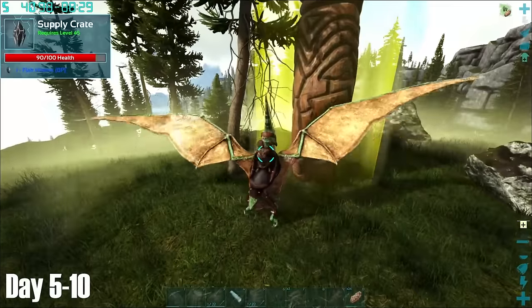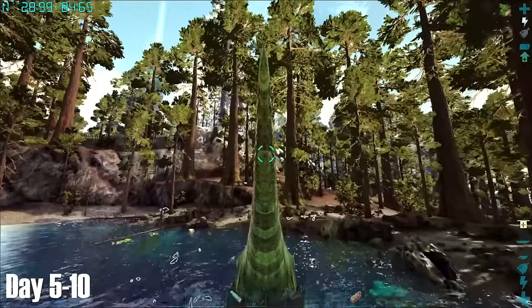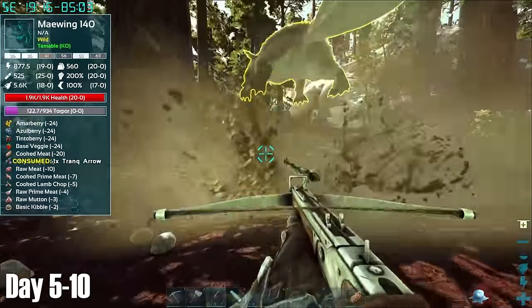I then explored the Redwood biome and found this nice looking lake surrounded by Maywings. Speaking of Maywings, I decided to have a go at taming this level 140, but the Maywing had very different ideas. Still passing through the Redwoods, I found this nice looking castle, and then stopped off at a nearby mountain to grab some obsidian.